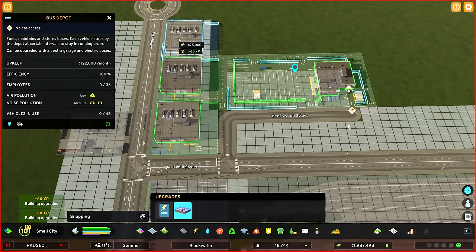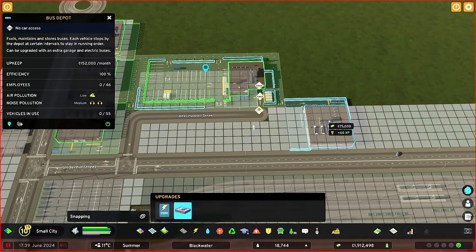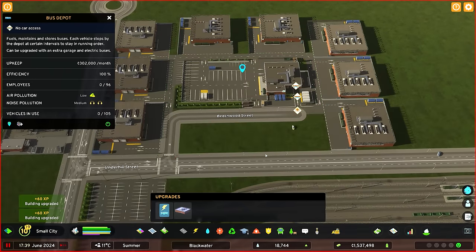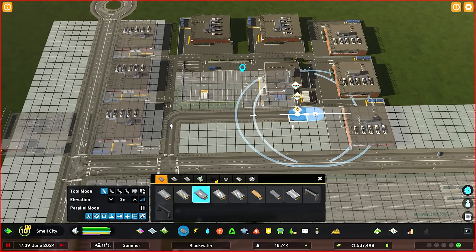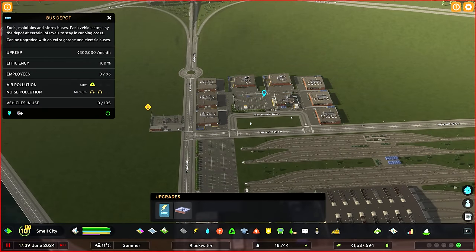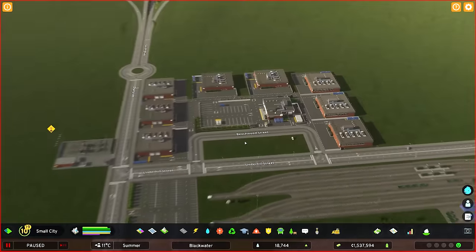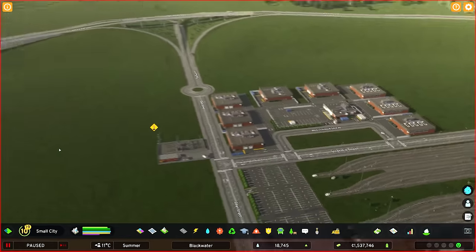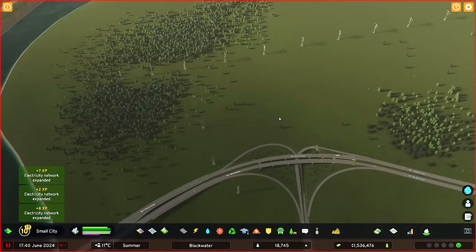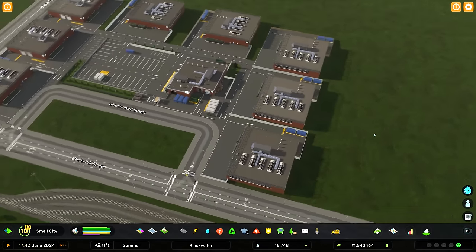I'm leaving a gap so the road can continue up on either side. Going just further across and down — quite happy with that. It's super uniform but I want all the extra buses. We now have an additional 105 buses, which seems pretty big. We are connected but not connected to power, so let's hook that back up and bring the power lines straight over the highway. The new bus depot is pretty much ready to go.